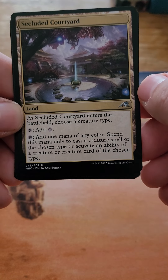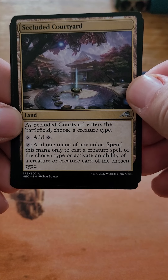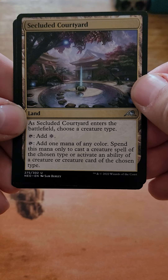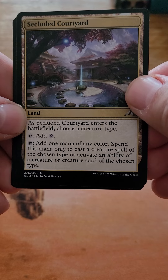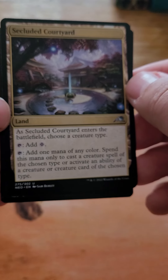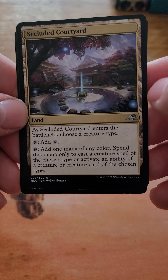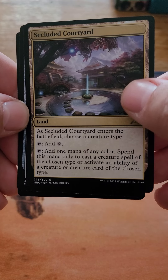The interesting wording on this is that not only can you do tribal with this, you can do tribal spells. So if you have an Eldrazi spell, you can use that — but of course you're already adding a colorless. There are quite a few different types of spells that you can play that are tribal, aside from just creatures.